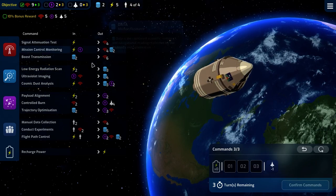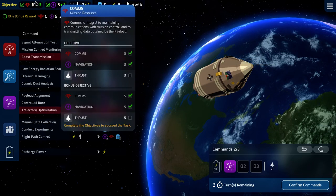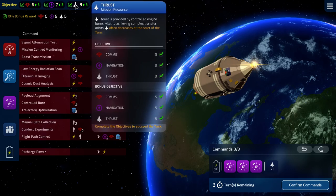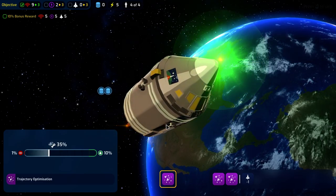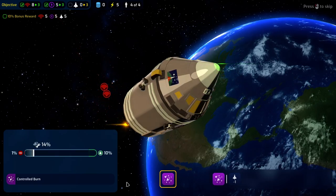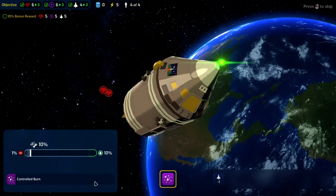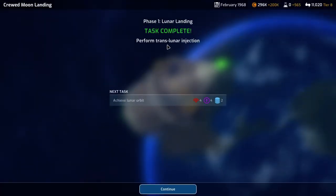Since we have two data that we don't need, we can use that to get three navigation, which will put us to our bonus level — double what we need. That should be enough to complete everything. Trajectory optimization — it's a go. Then we'll have two controlled burns. The first one being good and the second one being good as well. We can complete phase one for lunar landing.